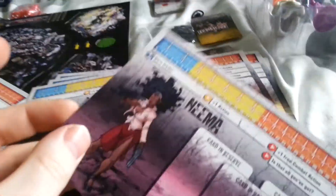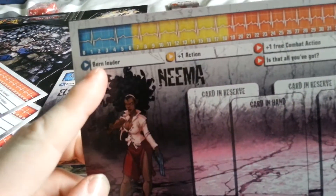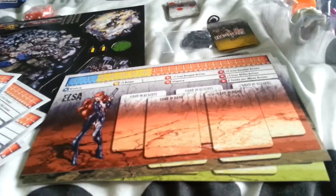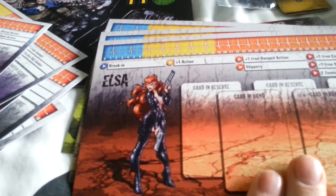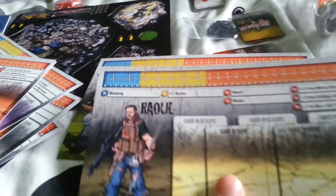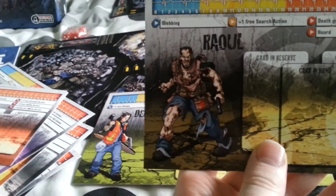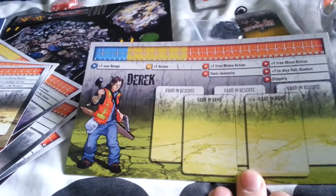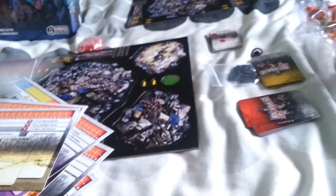Not only do you get the Zombivore figures, you also get four new survivors. Here we have Nima — they do have different starting skills from the others. There's also Elsa, a cool looking character, Raoul, and Derek. So those are the new survivors.